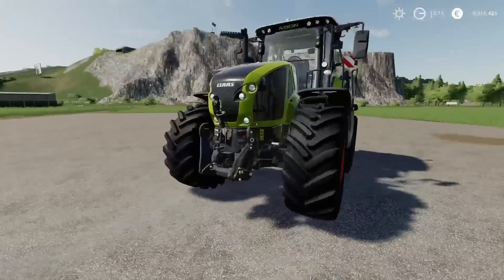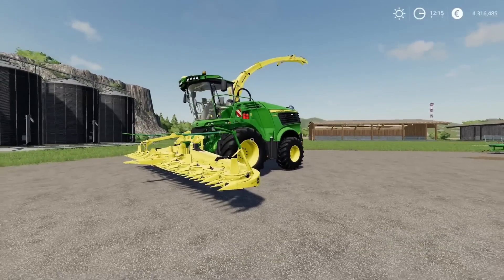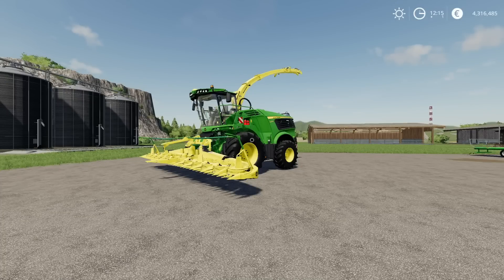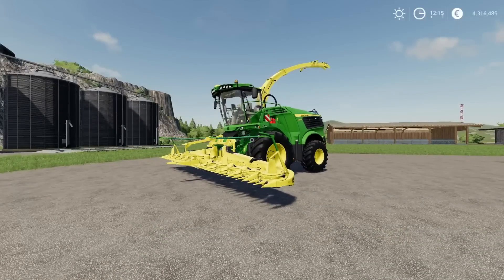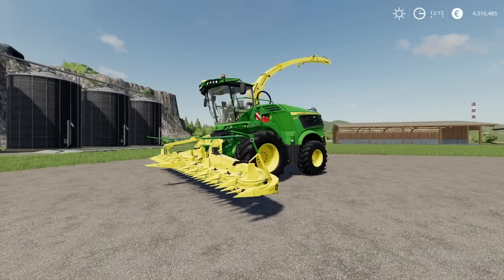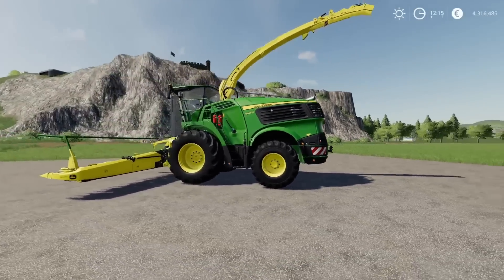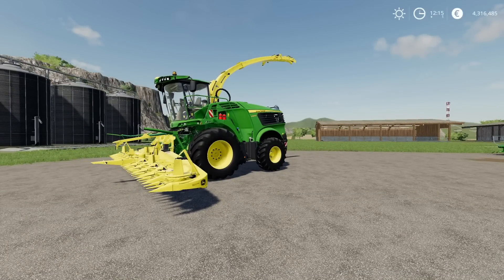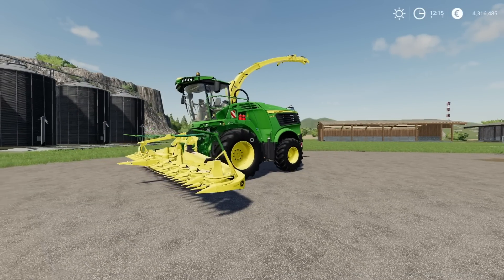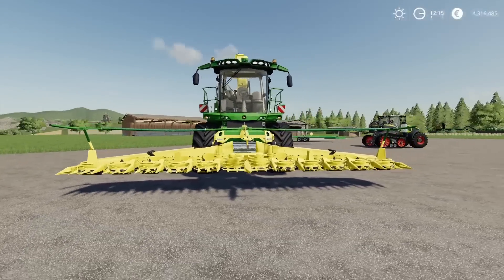So that's the Claas Axion 930/960 Terratrac - very cool. Then we've got this: there were a few videos put out around Agritechnica time showing various things, and this was on one of them for the Kemper pack. It showed this being run with a Kemper header on it and straight away everyone was asking when we're getting the John Deere. Well we've got it - this is the John Deere forage harvester. Another lovely detailed mod - I love the chunky wheels on this.